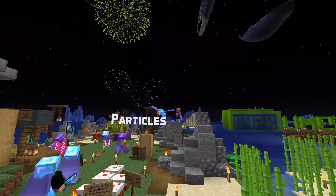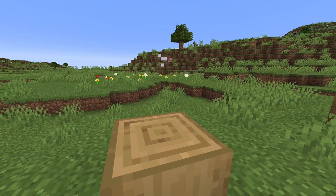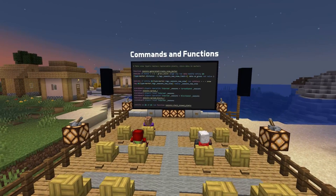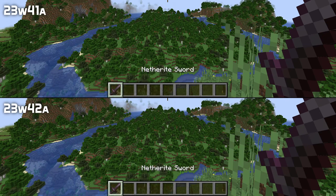There's a new particle type in this version called white smoke. This is the puff of smoke used when the crafter crafts an item. A bunch of command bug fixes have also been made. Functions that execute from advancement triggers now run in the right context.